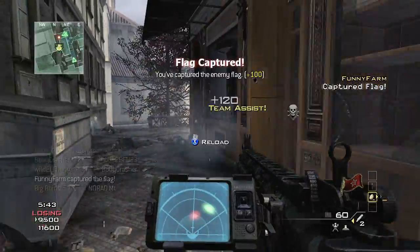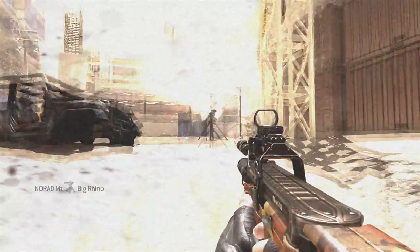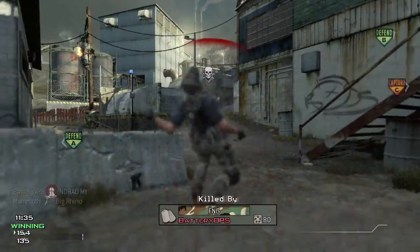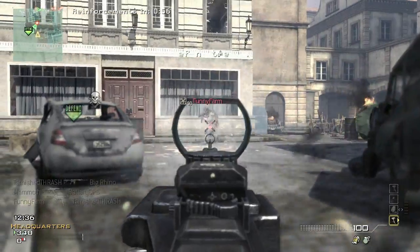If you're a team-focused individual, the Support Strike Package is for you. The Support Package works significantly different than the Assault Package. The main difference you'll notice right away is that your streaks don't reset on death. So I can get a kill, capture the flag, capture an HQ — it all moves it up. When I die, it doesn't reset. The killstreaks I unlock are definitely of a different order than they are in the Assault Strike Package.